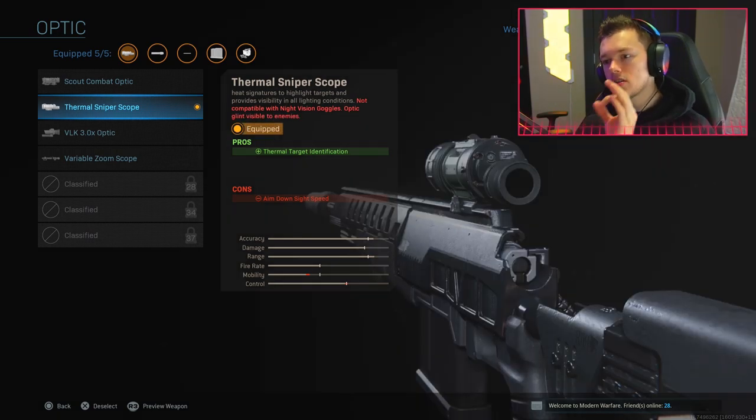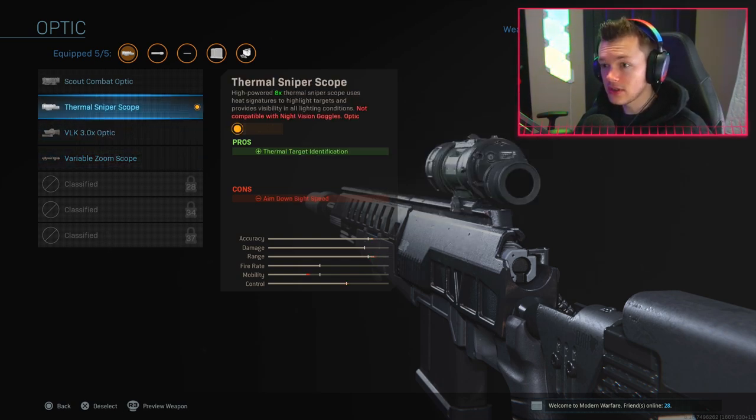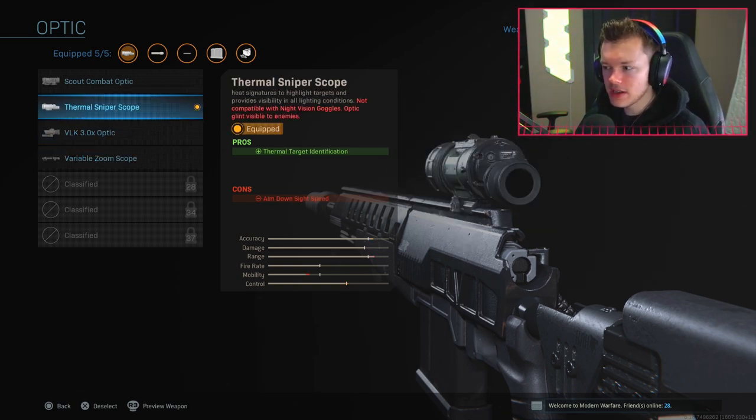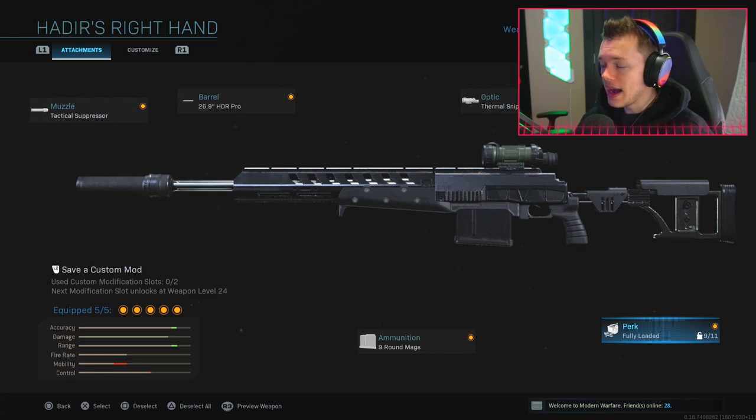I love to run the Thermal Scope, which does impact your aim-down-sight speed, but you can also run the Variable Scope Zoom - this comes down to personal preference. If you find a lot of people are running Cold-Blooded, you can swap out the thermal for the Variable Zoom or other sniper attachments. I absolutely love running the Thermal Scope because it helps me pick off people at different distances and figure out if somebody's pushing me or hiding in the brush.